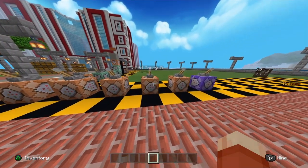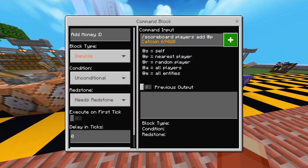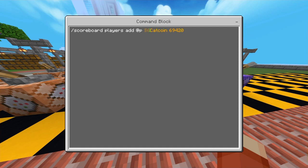Let's start with going over how to add money slash points to another player or yourself. In the command input area of a command block, you want to type this exactly: forward slash scoreboard space players space add space at s — or at p, preferably at s but if it doesn't work try at p — then your scoreboard name, then the amount you wish to add to the account.